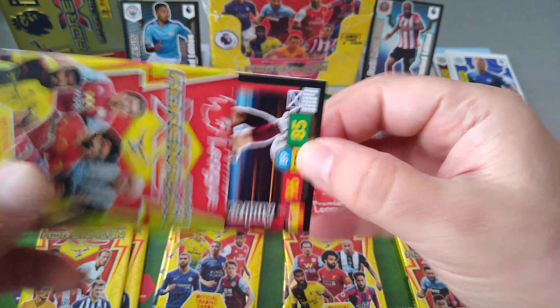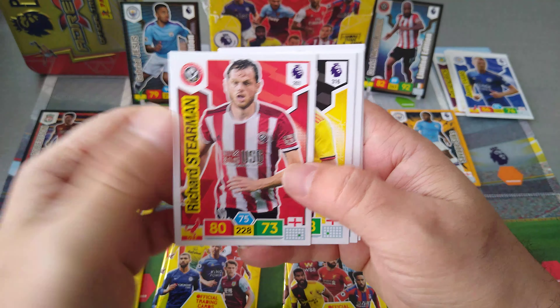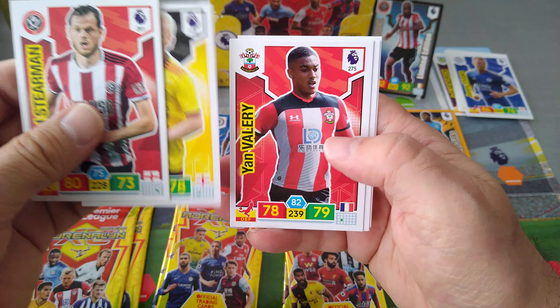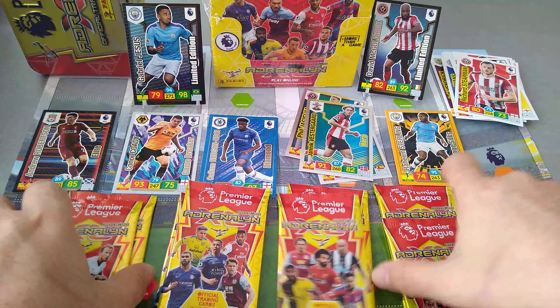Now here's Robertson — Andrew Robertson, Elite. Beautiful card, I needed that. I've got Jordan Henderson, now I've got Robertson. Brilliant. Richard Stearman. Will Hughes. Jan Valery. Fabinho. And Bernard, the Brazilian at Everton.